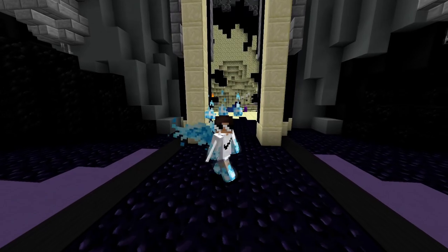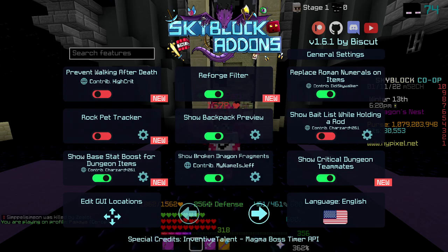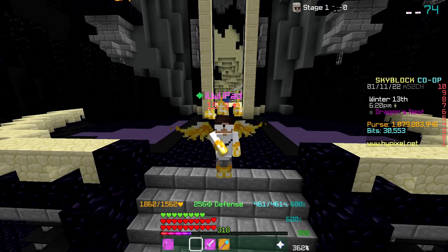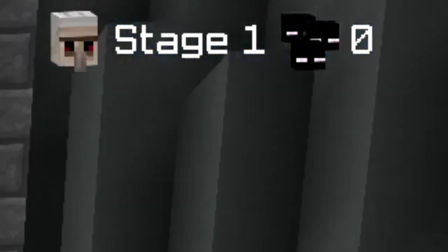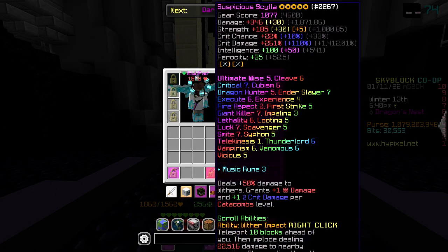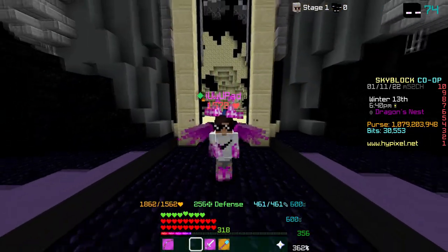The first mod that I use is Skyblock Add-ons. The way to use this mod is just to do slash SBA, and you have all of these features. It's one of the more OG mods, and it was made by Biscuit back in June of 2019. It has a lot of cool features — some important ones being like the Zealot counter you see on the top right, there's an Endstone Protector counter, there's a locking mechanism which is extremely important, it also has rainbow custom enchants, and just a lot of other GUIs that really help you out in the game. I think this mod is essential.